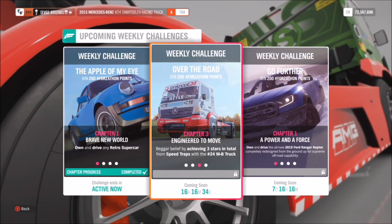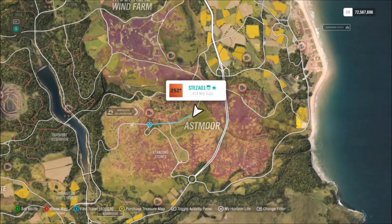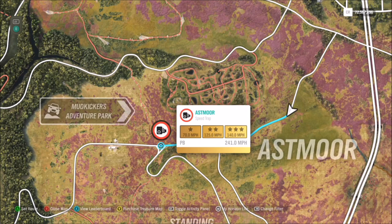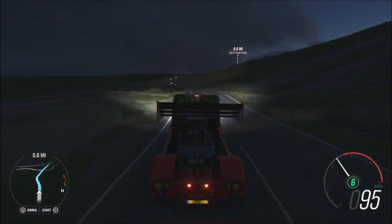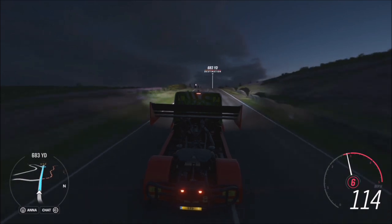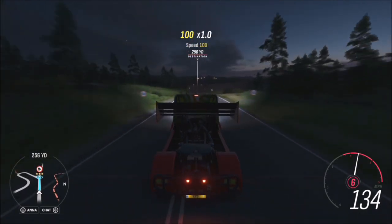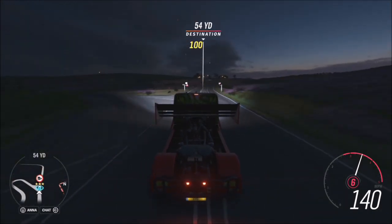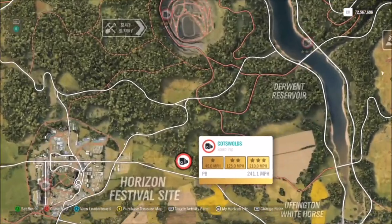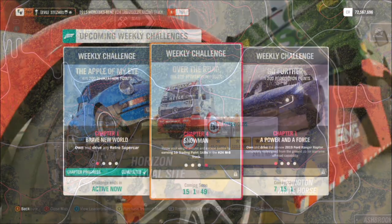The next challenge wants you to get three stars in total from speed traps. This doesn't have to be three stars on one speed trap — it can be one star if you run it three times. The one I use is the Asmore speed trap, because for three stars you only need to hit 140 mph, which is very easy in this truck. With my tune it will hit about 155 mph, so you can get three stars in one run easily — as you saw, 141 mph. Alternatively, the Cotswolds speed trap only requires 45 mph for one star, which is also very easy.